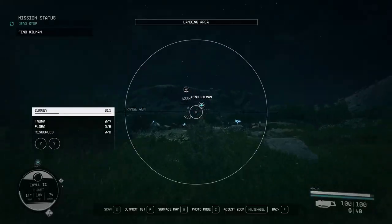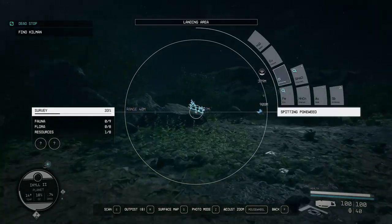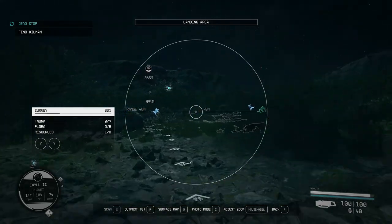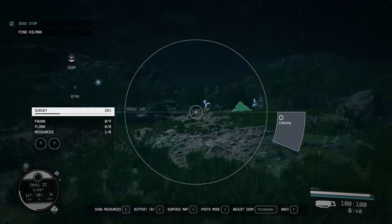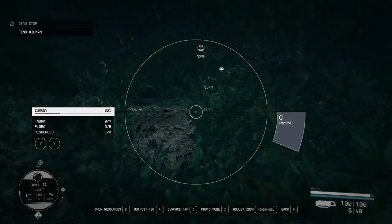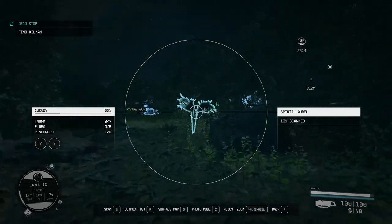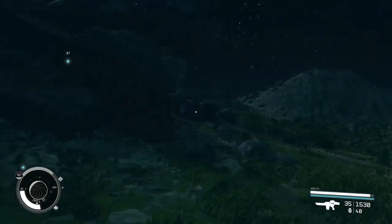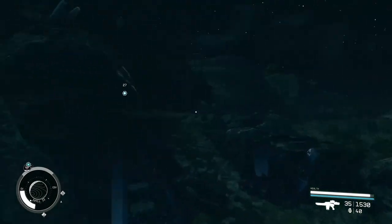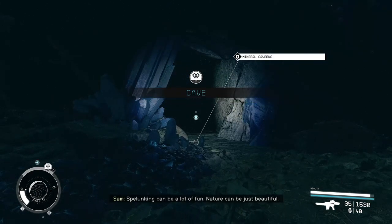And we're here! Lots of things to scan though - spirit laurel, chlorine, spitting pokeweed. That sounds pretty dangerous actually, I don't like the sound of that. Hopefully nothing tries to eat us while we're out here. A sweet yellow creeper. So it's like a cave system, I think. Oh, it's like a crystal cave. Spelunking can be a lot of fun. Nature can be just beautiful - yes, and it can also be deadly. The mineral caverns. Sounds interesting.